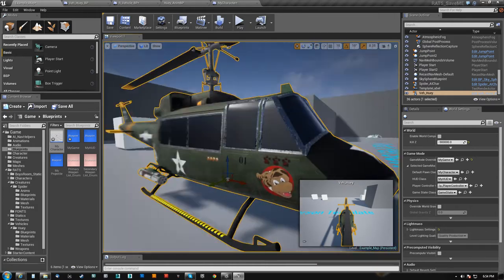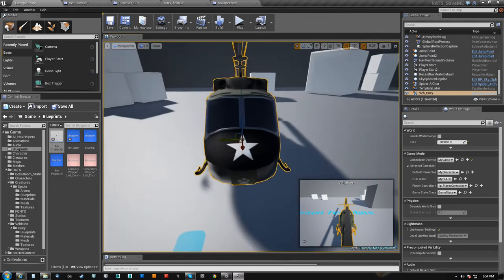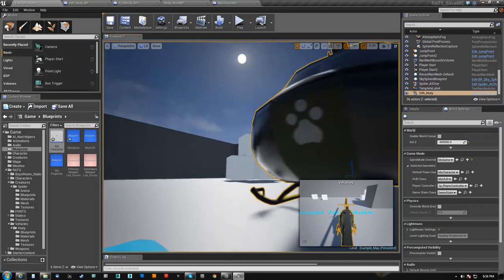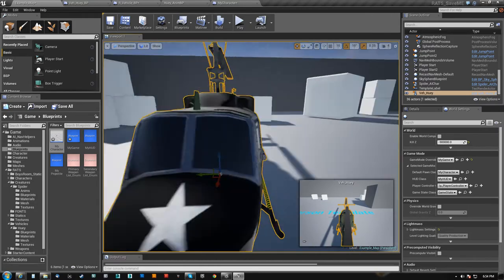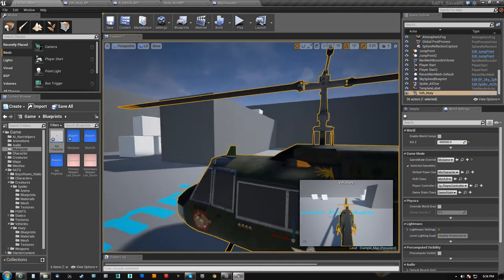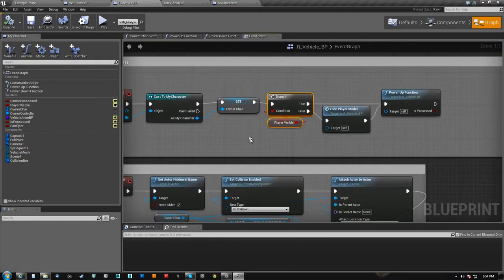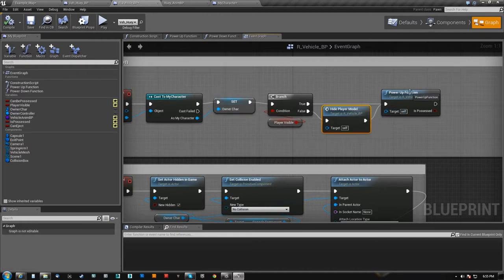This is a closed attack chopper style — it's going to have rockets, and it's probably going to have one of those swivel machine guns on the front which I actually have modeled, I just don't have it implemented yet. And that could be something the passenger guy can control. So we set who we were basically so we can dump him back out into the world, we do hide the player model if we're supposed to.